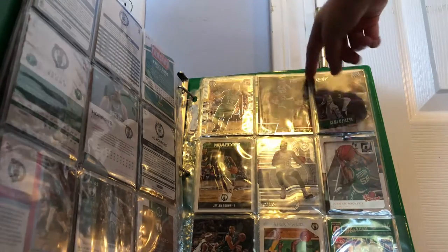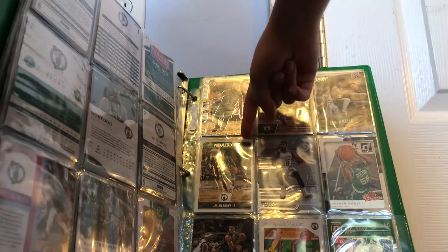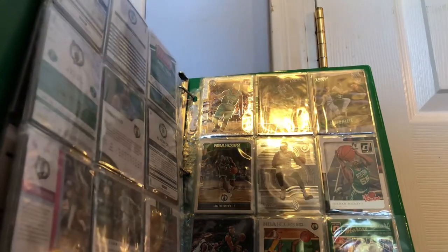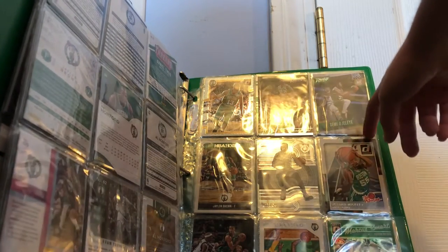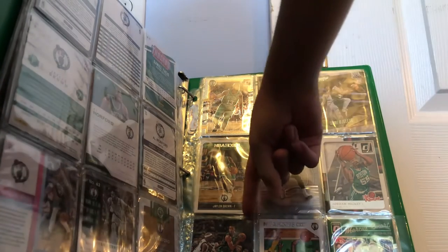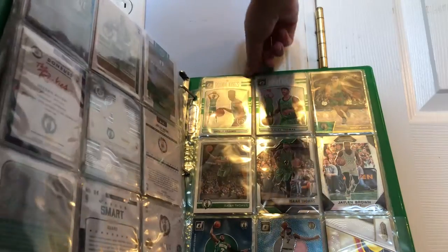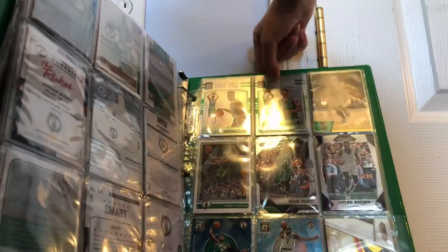Marcus Morris Optic. Prestige of Isaiah Thomas. Prestige Semi Ojale rookie card. Jalen Brown NBA Hoops. Clear card from Clear Vision Marcus Smart. The Rookies Jordan Mickey — I traded for that from Warriors65439, again please subscribe to her. Gerald Green Excalibur. Marcus Smart NBA Hoops. And a Prism of Marcus Smart from Optic. Court Kings Prism Jalen Brown, and another Prism, Court Kings Isaiah Thomas — love those types of cards.